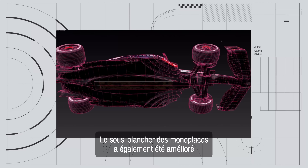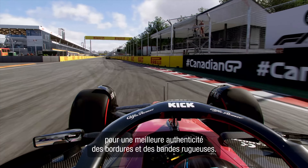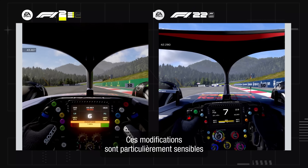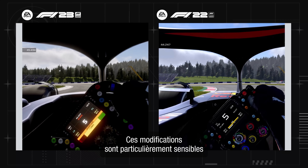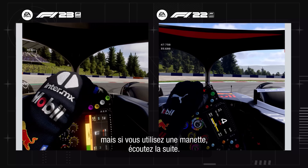The underfloor of the cars was also improved to make interactions with kerbs and rumble strips more true to life. You'll really feel all of this new handling detail through a force feedback steering wheel, but controller drivers listen up.